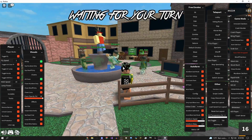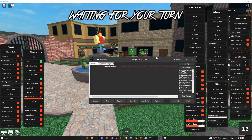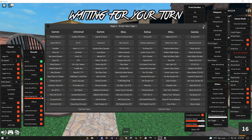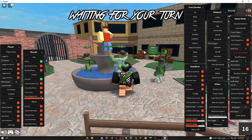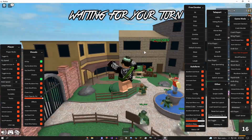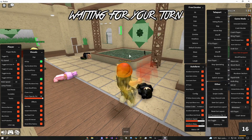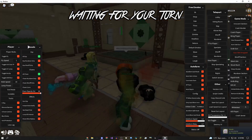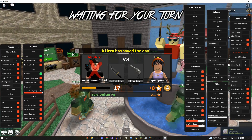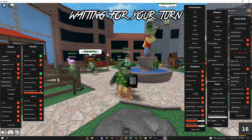If you want an executor that's going to be able to run this script, you could either use my free no-key executor called Vega X. There's also another script right here in the script hub, or you could join my free keys Synapse X giveaway. All the links are going to be in the description. You could also use whatever other executor you have — it'll probably work with Kernel or Omega X or something.